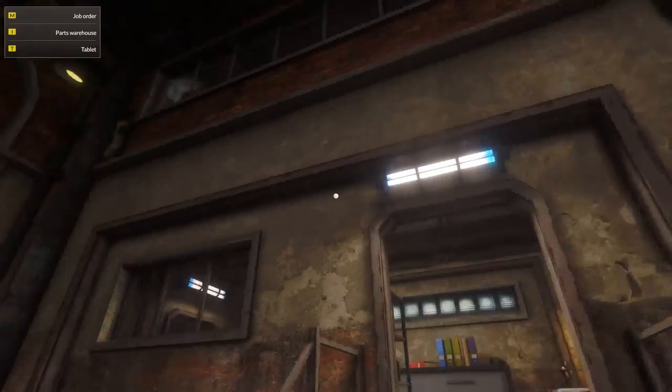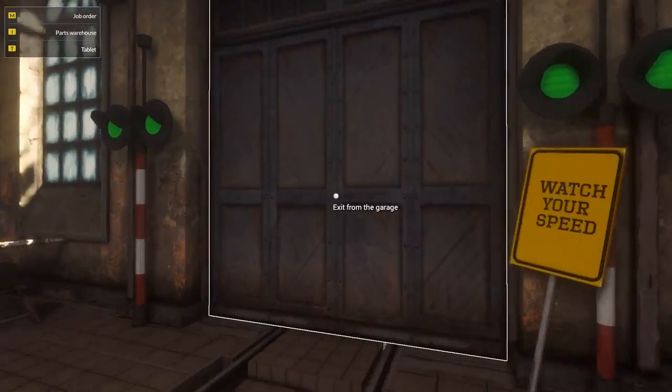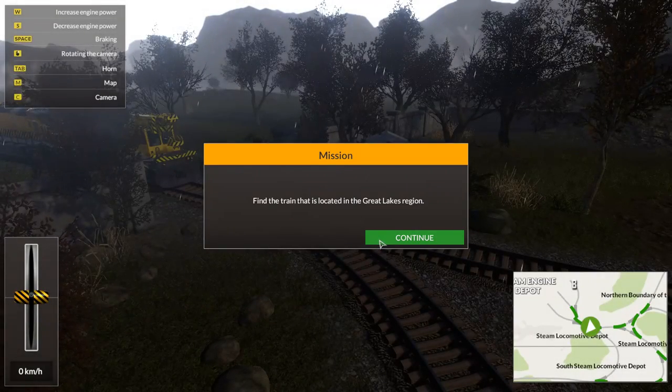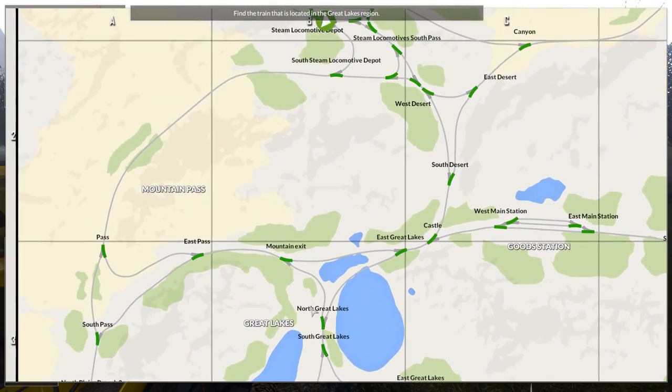I wonder what the point of this is supposed to be. Damage steam engine — we're gonna have to go find this one, aren't we? The Great Lakes region. They don't bother telling us which square anymore, just gotta look in the Great Lakes region. Where would one find the Great Lakes region? Down this way somewhere abouts.